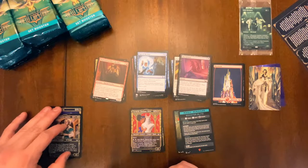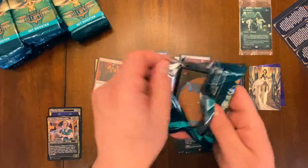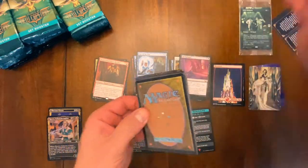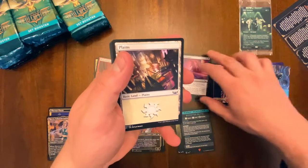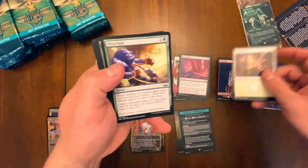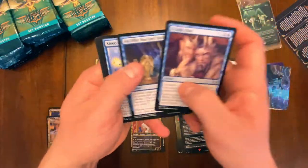It's like Commander Legends all over again — the cards are bending. Those foil lands are still curled, it's crazy. Anyway, we got our land.